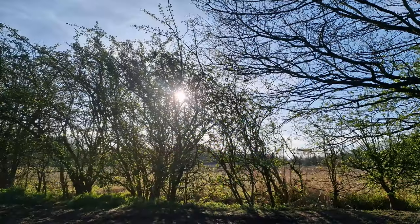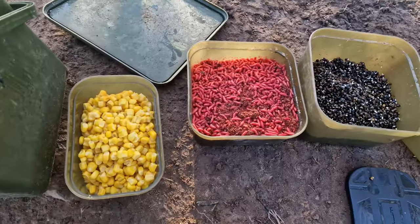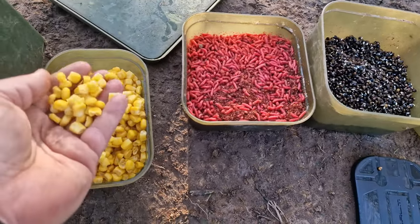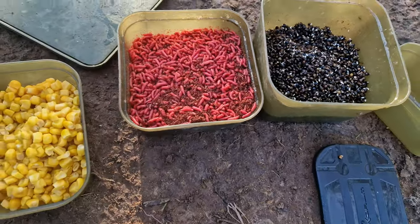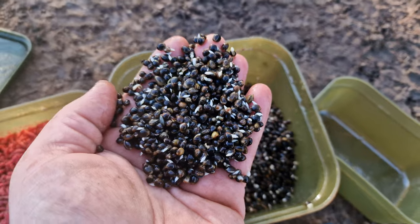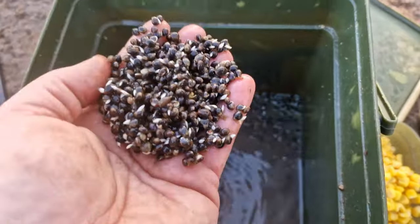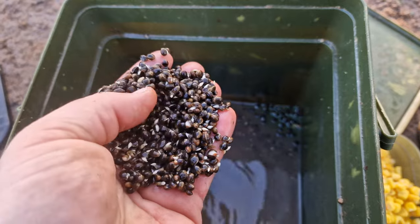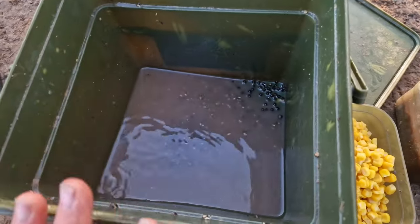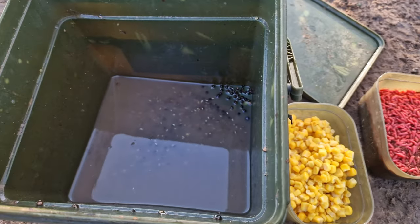Let's waste no time at all. Let's have a look at the side tray, the setup and how we're going to approach. We've got corn, and we've got plenty of corn with us. We've got about two pints of red maggot and we've got some beautiful Hindu's hemp — it's lovely and split. We've got a bit in reserve and it'll either be the cold today of standing in the water, or if it goes well, we might not have enough bait. You really can go through the bait on this place. There's a lot of roach.